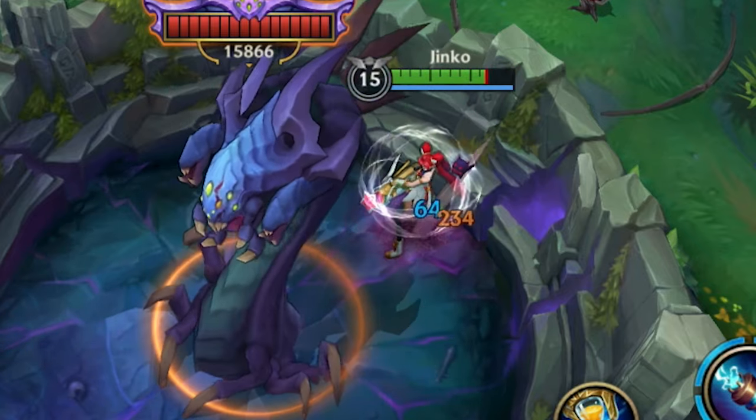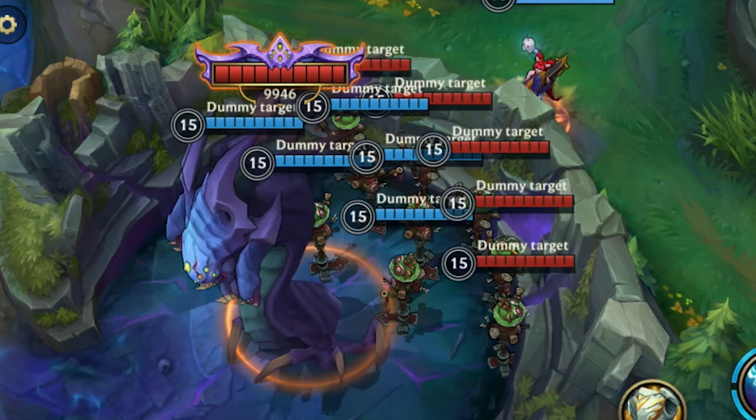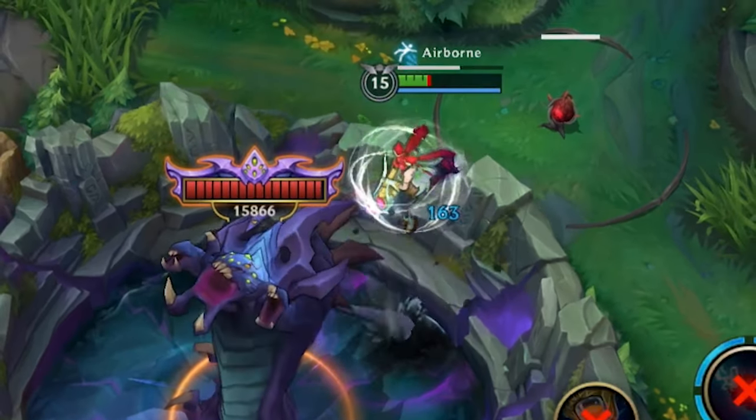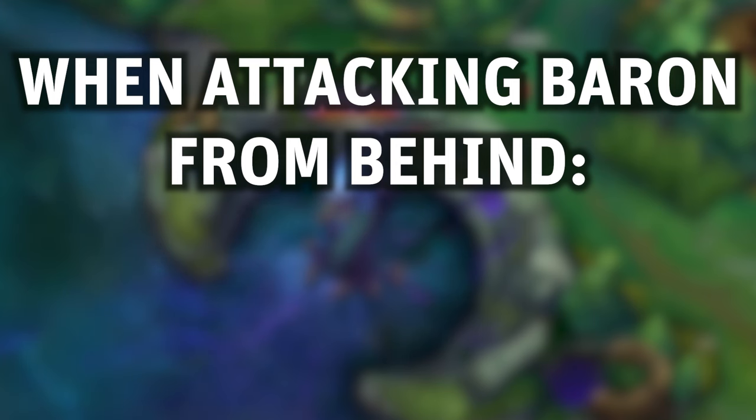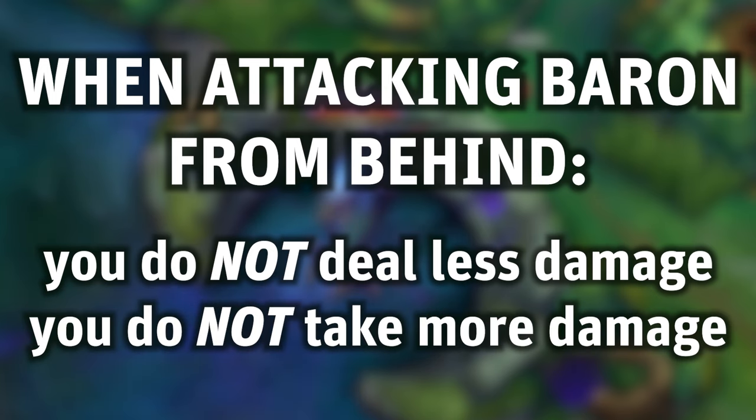So when the closest player to Baron is behind him, he will only use two abilities: first the Wall of Spikes, then the Tentacle Knockup. Importantly, when attacking Baron from behind, you do not deal less damage to Baron and you do not take more damage either — this has been tested.